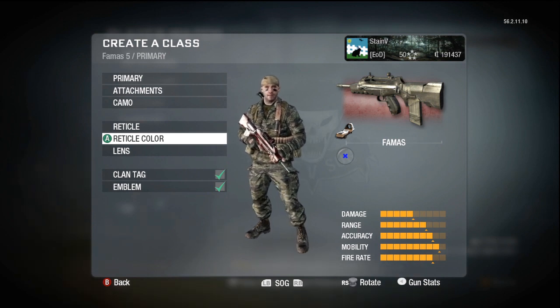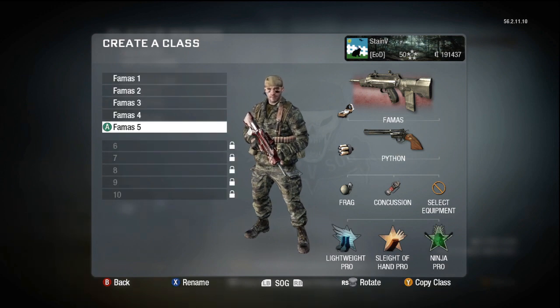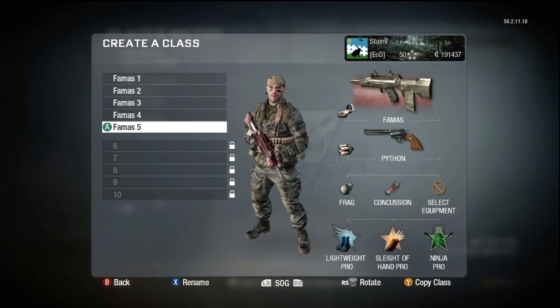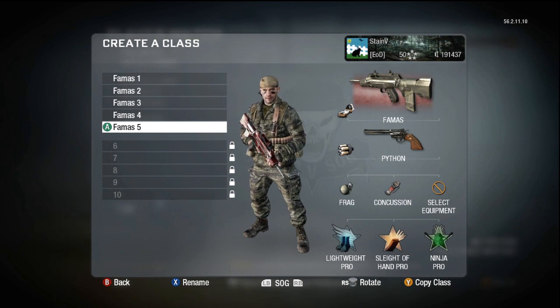I recommend giving all of them a try. Let me know in the comments if these work for you, and what your best reticule is. As far as colors go, I only stick to three: red, blue, and green. I've tried other ones and it seems harder for me to see, so I stick to those three main colors.